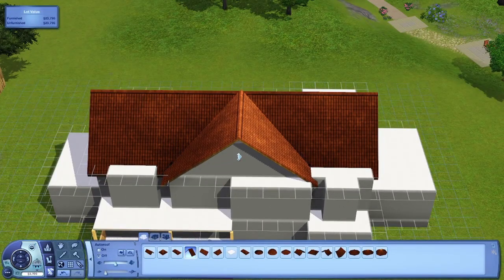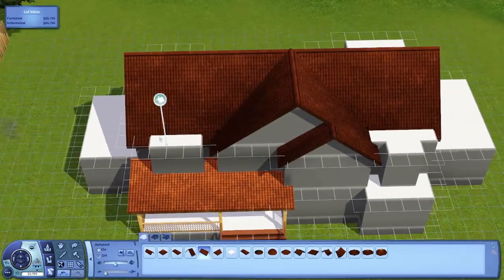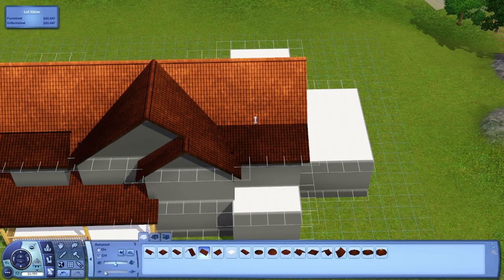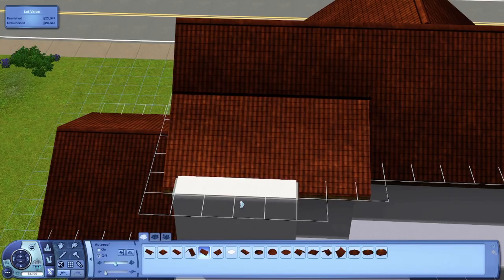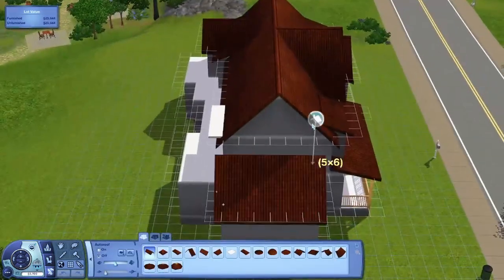I actually had a little list of things to talk about in this voiceover but I don't remember any of them. I'm trying to think as I'm doing it. I'm doing the roofing now — I'm trying to think about this house because I don't remember it at all. It's up for download, link will be in the description below on Dropbox if you'd like to check that out.